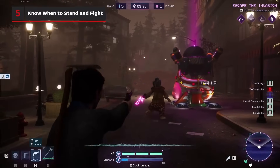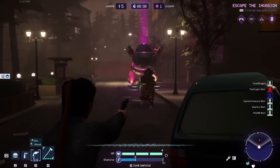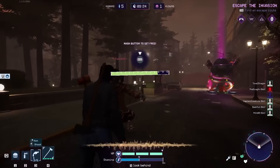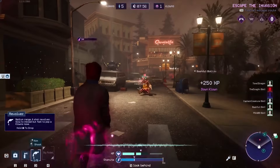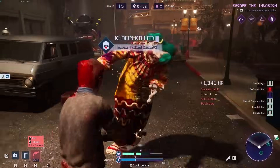As scary as the clowns may be, they actually aren't that tough in a one-on-one fight. That doesn't mean you should go picking fights, though. Clowns will respawn, humans won't. All it takes is one wrong move and you're being hung on a lackey generator or launched into the stratosphere. Save the action for when you're cornered, or have a chance to save another person, or if the clown is between you and your chance to escape.